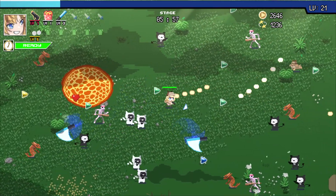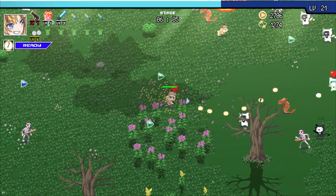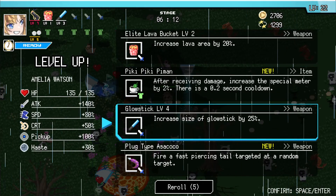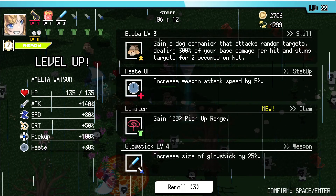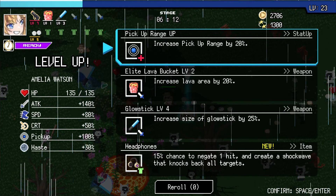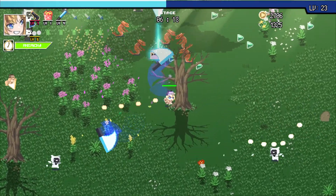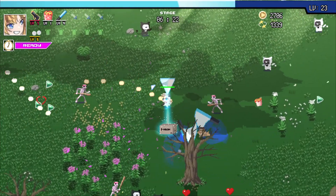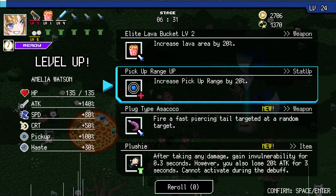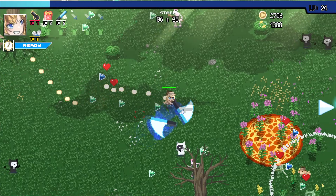The stage mode is about 20 minutes depending on how fast you kill. I'll just max out all the abilities since I'm already here. Every weapon goes up to level 7, and then you can collab two different weapons together. Some weapons have unique combinations.